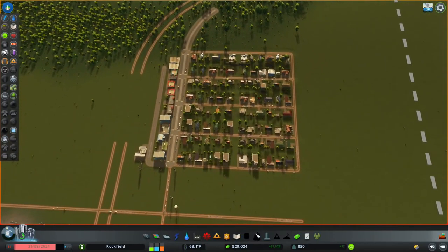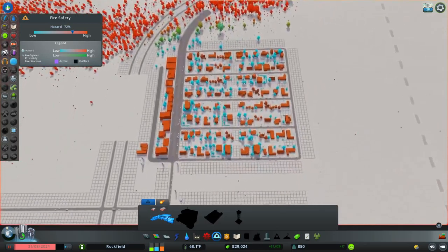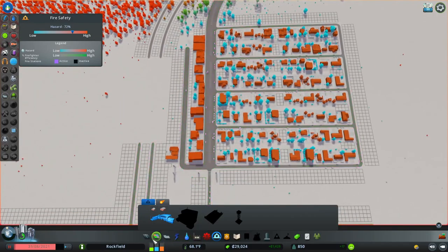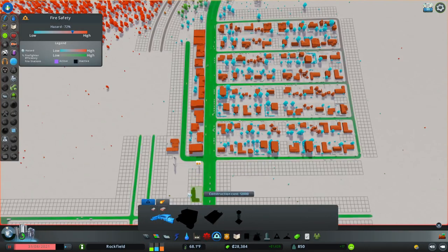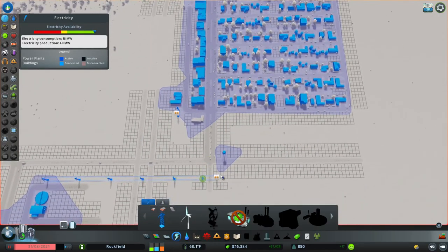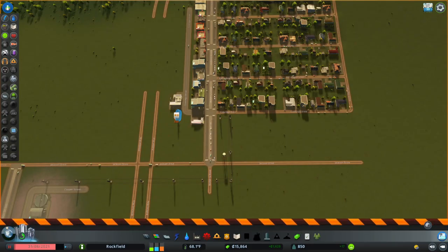I'm going to pause the game and see how we can continue. I think the most important thing at this point is to put down a firehouse, because fire spreading is always a bit of an issue in these cities. I'm going to upgrade this part of the road so I don't accidentally block myself, and then put down the firehouse right here giving nice access to the main highway. I'll check our electricity — going up to here should be enough for the electricity to spread around.